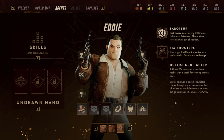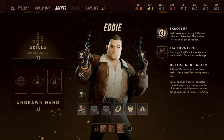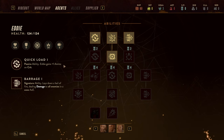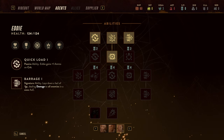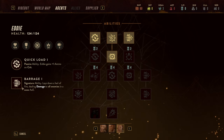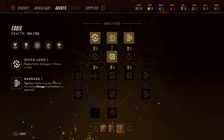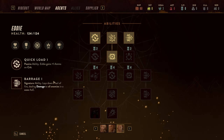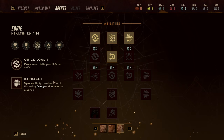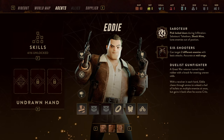Then there's Eddie, the saboteur with dual pistols — six shooters. His passive gives him ammunition whenever he crits, so he doesn't need to reload as much. He has a signature cone ability that shoots every character in range, and I skilled him with 'Light Em Up,' which attacks up to four targets. Think of it as a face-off pistolero — no sniper, just pistols.